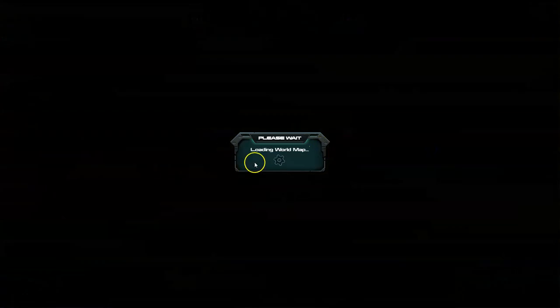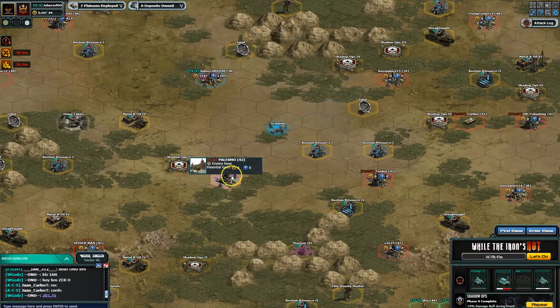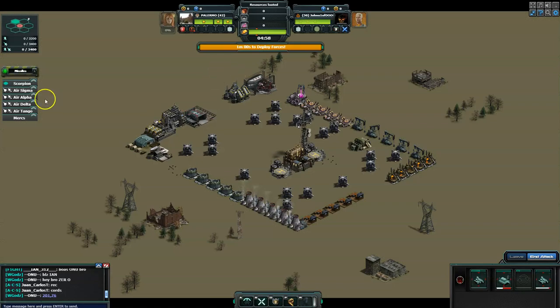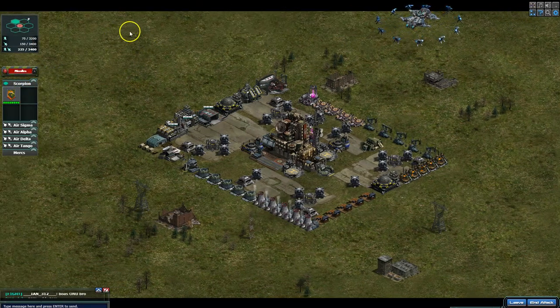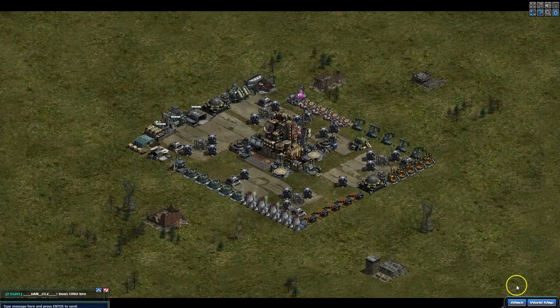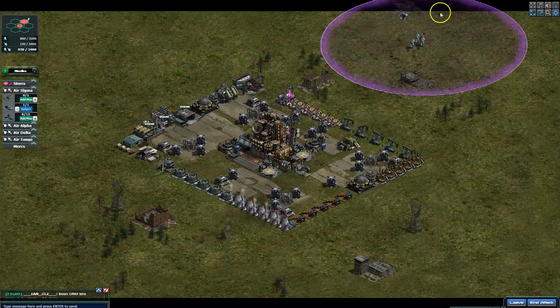I'll just show you real quick the opposite way. This guy is obviously south of me, so I am north of him. I'm going to put my unit on the north side, representing where my base will be, and the air will come from the north side as well. So I'll come in from this side — and there you go, it turns down there and my air will be coming from the same side.